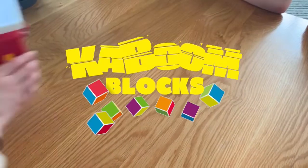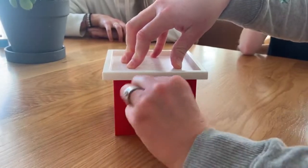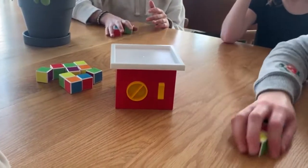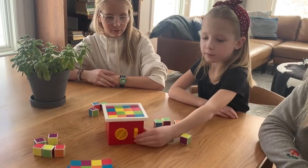Here's how to play. Place the game in the centre of the play area. With the switch in the off position, push down the board and set the timer. Place the 16 blocks around the game and place a game card on the board. The youngest player goes first.